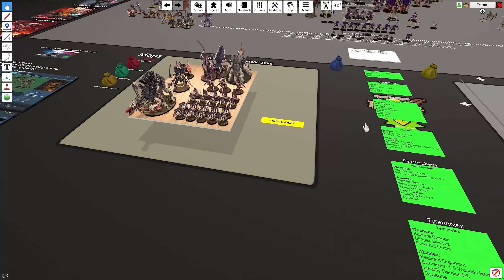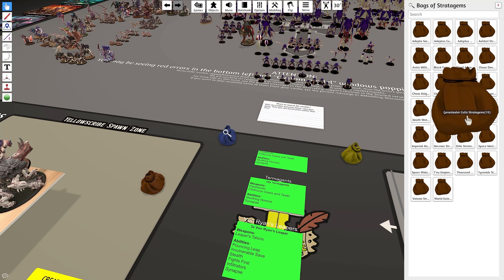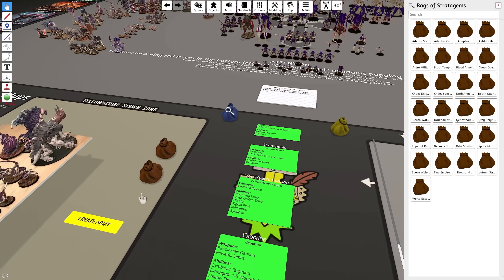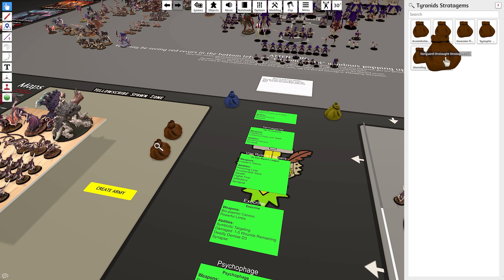Then come over and hit Create Army. It creates a board where it has replicated all the models you've assigned in a nice neat collection. They will match your army list — they're clones. It looks like the Von Ryan Leapers have been copied as a threesome, giving some variety in that set of models. When you mouse over the models, you'll find a stats page and you can even keep track of their hit points. But you're not finished with the job yet.